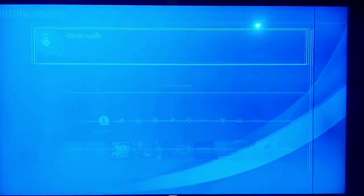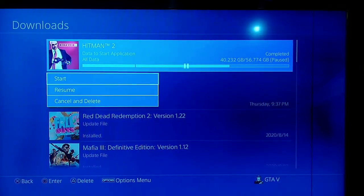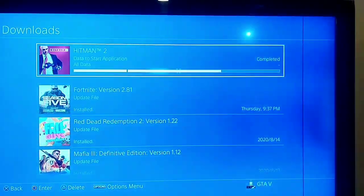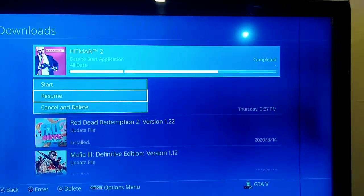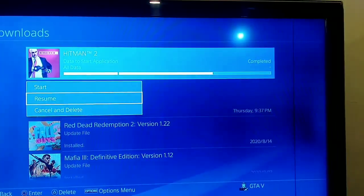Okay guys, for the first way, go to the notification, go to the download and select the game that gets this error. For example, Hitman, and select resume and pause, resume and pause, resume and pause — do it again and again to fix this error.